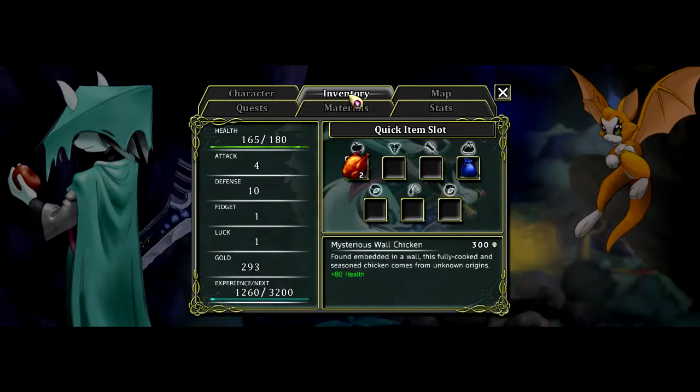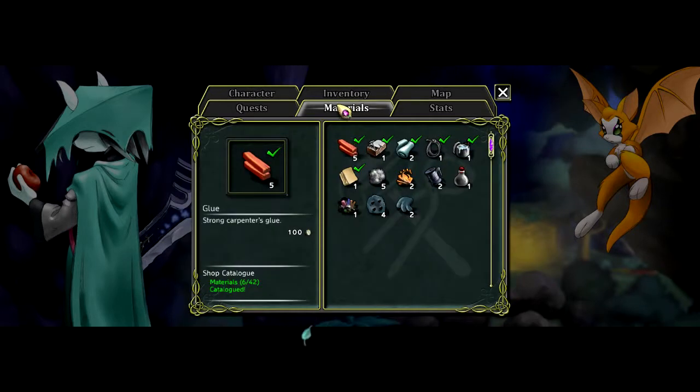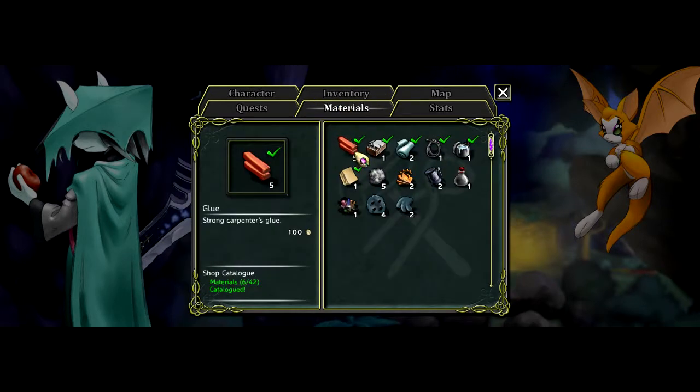Let's take a look at the stuff we just got. Quick slots. How do I actually take a look at... materials. Glue? What's that wood? Lumber. What the heck was I highlighting? Why is it showing the wood symbol?